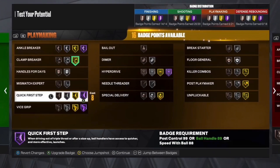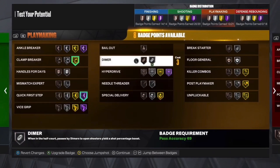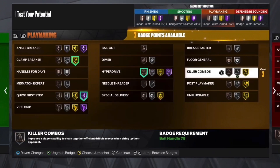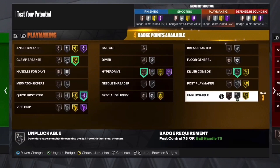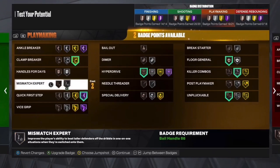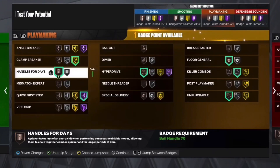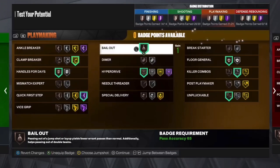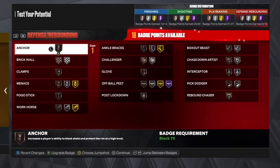For the playmaking badges, put clamp breaker on gold and Hall of Fame quick first step — Hall of Fame quick first step is going to be crazy with this build. The problem is you don't have that many other badge points to work with, so I'll go killer combos, unplugable on bronze, floor general on bronze, handles for days on bronze, and bailout on bronze.